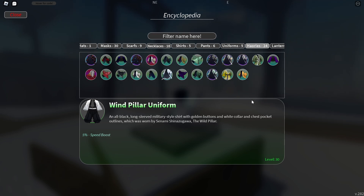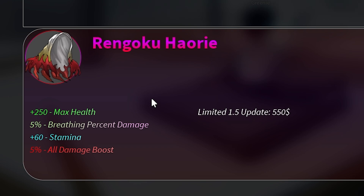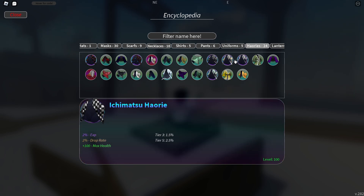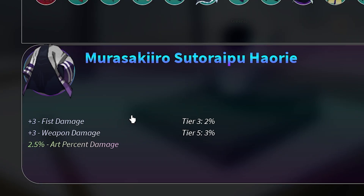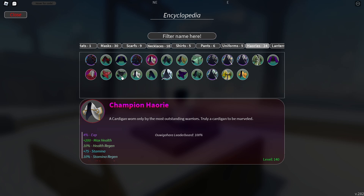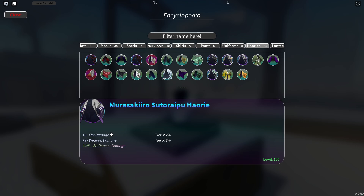Next we have haori. There are two worth noting. I'm using the Rengoku Haori right now, but the other one is better for demons. If you're farming, put on the drop-rate haori. In general though, the Murata haori is the best pick — three plus fist damage, three plus weapon damage, and extra art percent damage, making it ideal for demons. If you're a free-to-play slayer, the Rengoku Haori is your second-best option since the three weapon damage still helps.